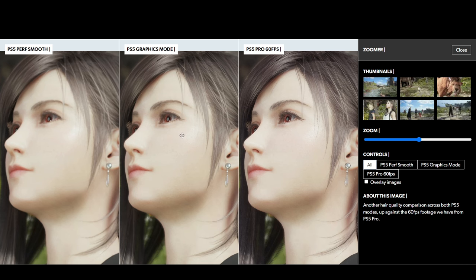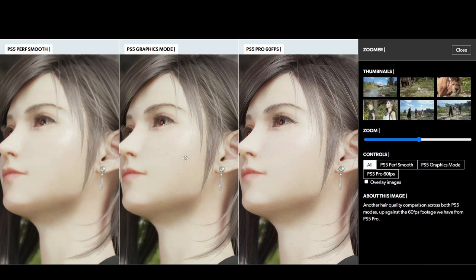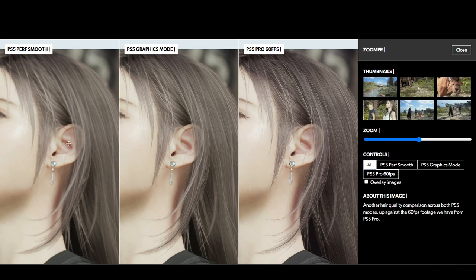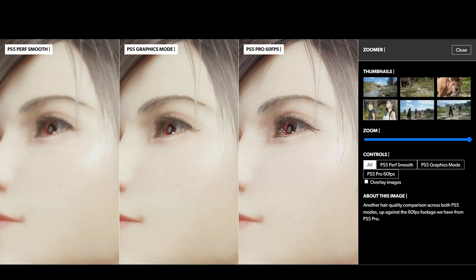When paying attention to this, you can clearly see some differences. In PlayStation 5 Performance mode, her face is all smoothed out and very blurry. The Graphics mode is a lot more crisp — you can clearly see the clarity. The PlayStation 5 Pro takes it a step further with a clear improvement, including better color and brightness. Let's zoom in all the way to her eyes.